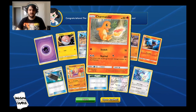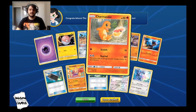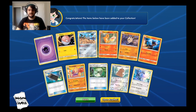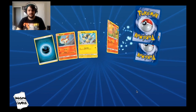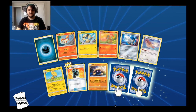I like this Charmander too — it's kind of cute, it's 50 HP and it is searchable with Professor Elm's Lecture, which is good if you're trying to play that. I think that one and the Detective Pikachu one are the only ones under 60 HP, so that's good. And we got a Pidgeotto — that's good.